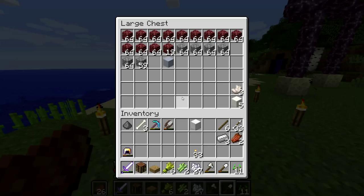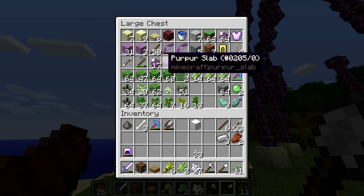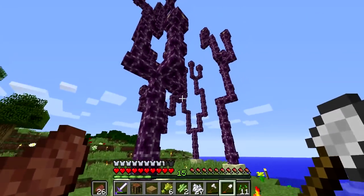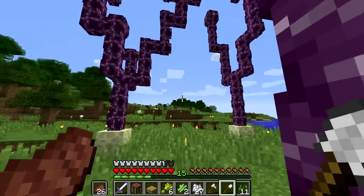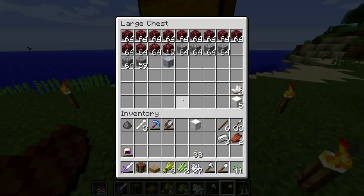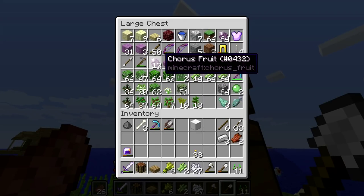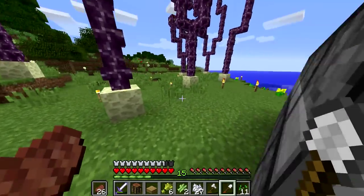I don't even know if we're going to really get to building this episode. We also have all these new flowers — I think I had three before but I harvested some and now they're just growing all over the place. I also have chorus fruits which I'm going to eventually use to go caving. I really want to find a spawner — it worked too well last time.